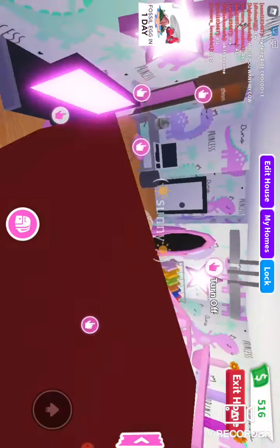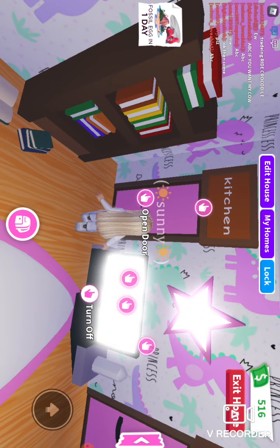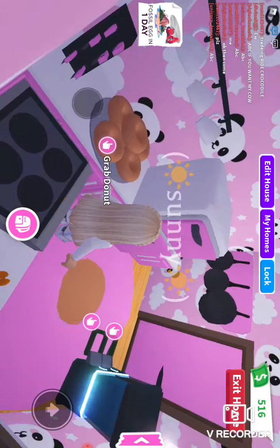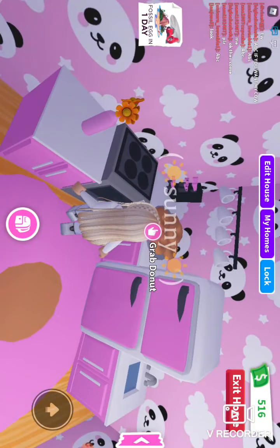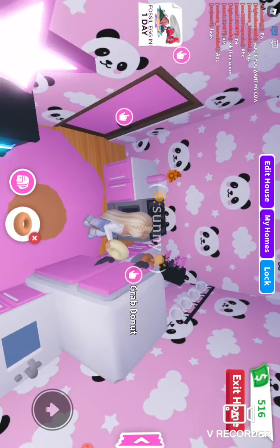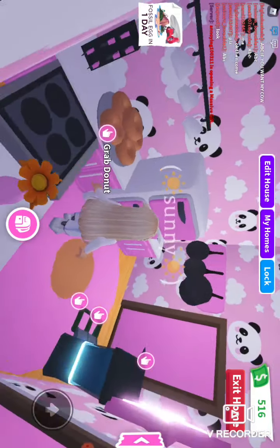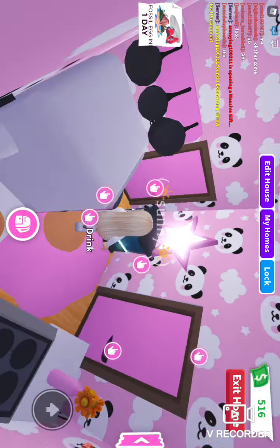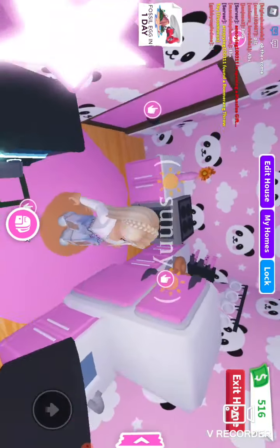It's beautiful and my wallpaper is dino. Next I have a sign that says kitchen — we're gonna come in here. I have donuts, knives, so I grab a donut, a little flower, these little cups, pots, and I even have a feeding area for my pets. This little star — it's all pink and donuty. So that's my kitchen.